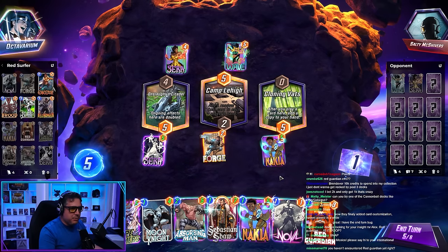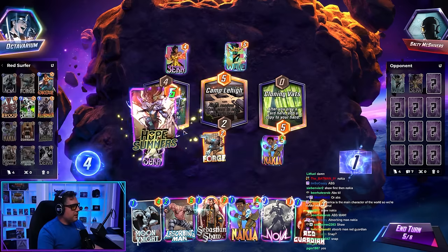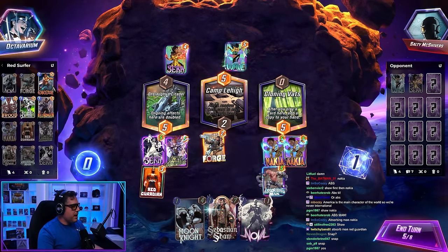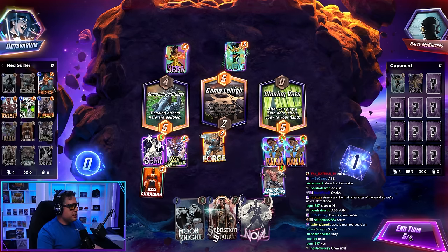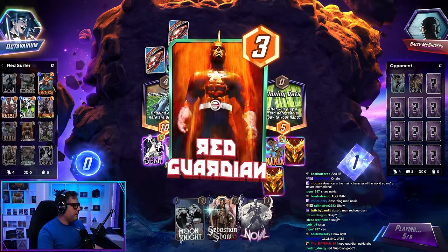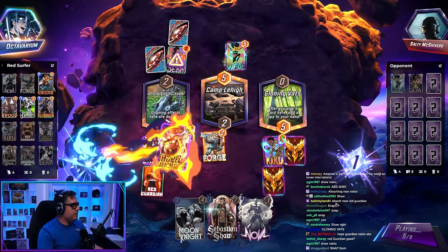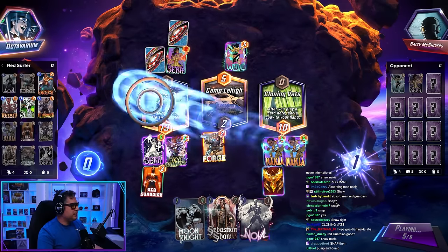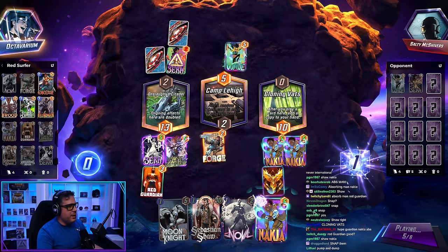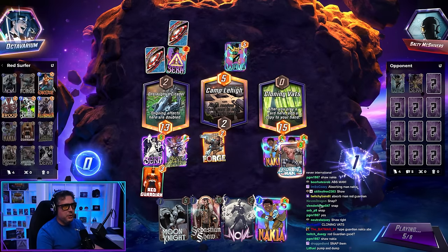Hi from Mexico — please say hi to your international fans. Hello, international fans. Here's the play: Hope Summers, Red Guardian, Nakia Absorbing Man, massive pumps. Let's go! Late snap — get wrecked, Sarah. That's like the late insult snap, where I knew I had a great play but I wanted to hurt your feelings in the middle of the play.